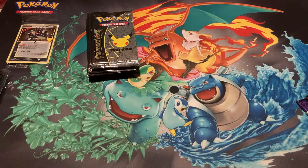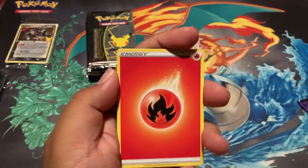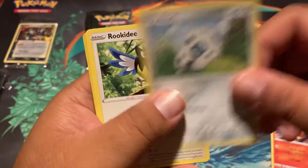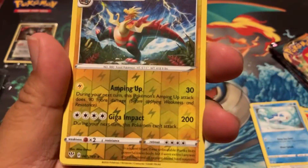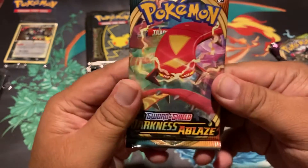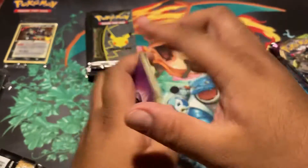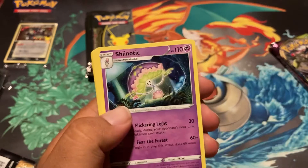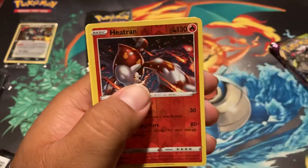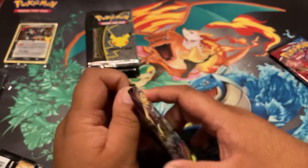I'll start off with Darkness Ablaze because it was the oldest. Let's see — I got Staravia, Shinotic, Glameow, Mime Jr., Torchic, Ariados, Rookidee, Hippopotas, and another Darkness Ablaze pack. We got Psychic energy, Vanillite, another Shinotic, Ursaring, Teddiursa, Rookidee, Torchic, Jigglypuff, Heatran, and Lightfang. That was like back-to-back reverse rares but nothing really in the first slot.